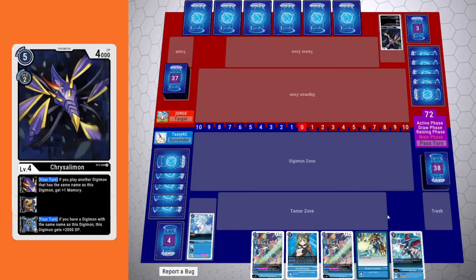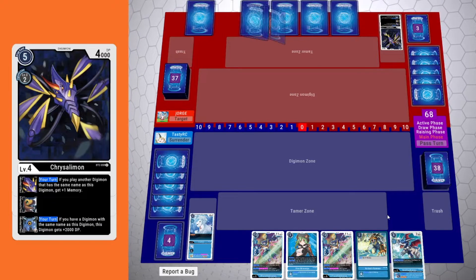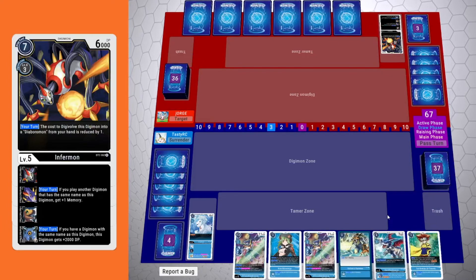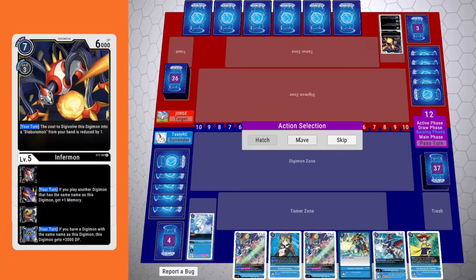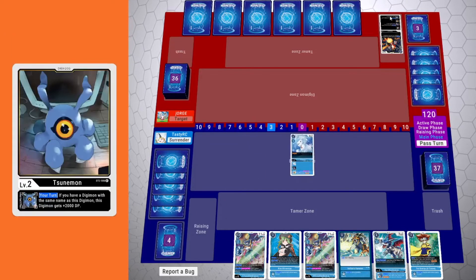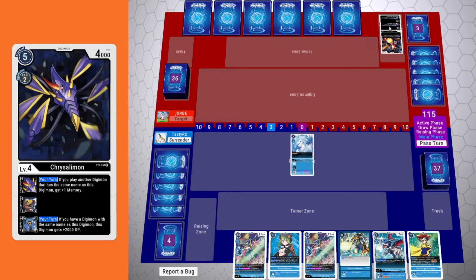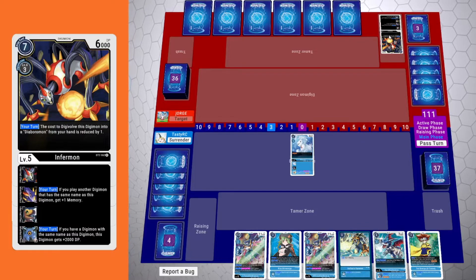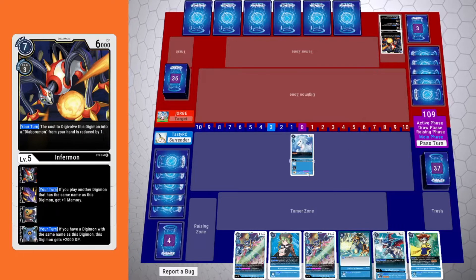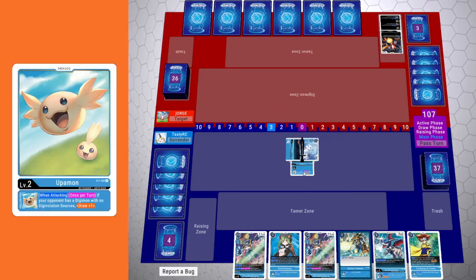They go ahead and digivolve into Crystallemon, which is their champion. With the inheritable, if you play another Digimon with the same name as this one, you get plus one memory — obviously meant to support Diaboromon as it spawns token copies of itself. Then they digivolve into Infermon to pass me three for turn. Infermon's pretty cool in Diaboromon decks because it does reduce the cost by one, so it becomes two or three cost with the booster set one version. There is a cheaper promo one so it can seem even cheaper.